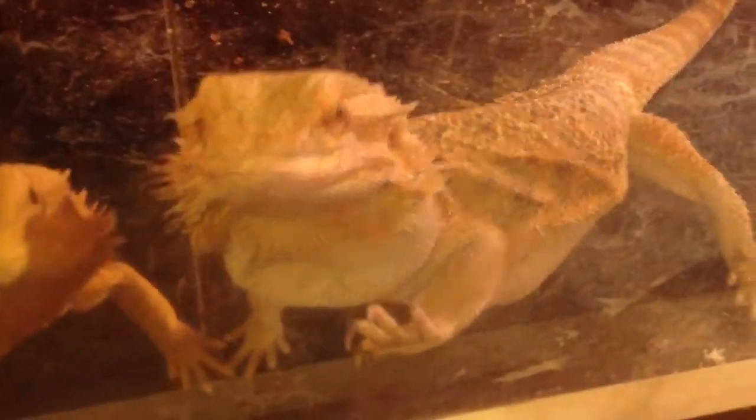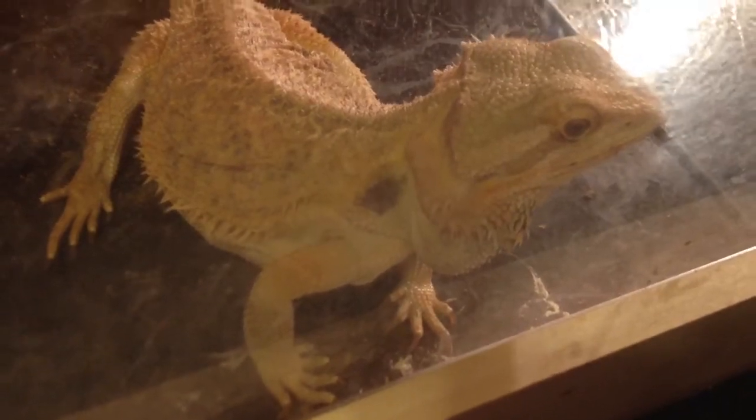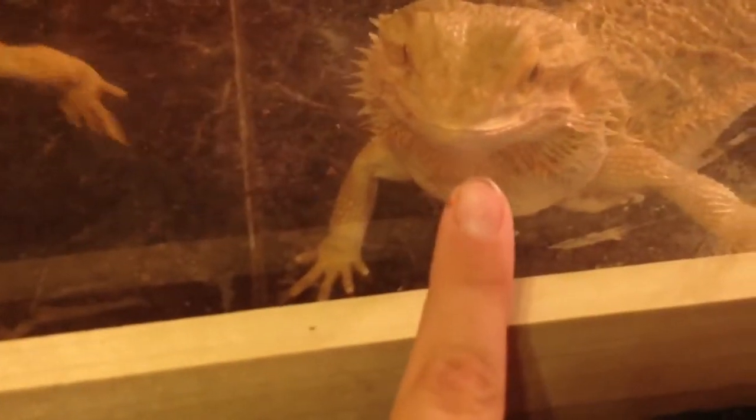Here are all of my females — I actually just got two from Repticon. Here is Jade, my female citrus tiger. She was actually really big but then he put her on a diet so now she's really skinny. And this is my other female — my sister named her, I forgot. She was really big and she's still big, but she lost a lot of weight as you can see — her chin's sagging.